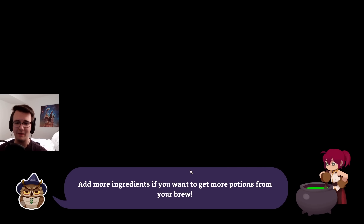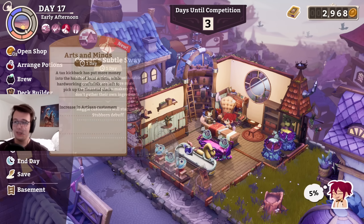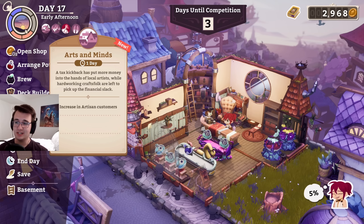So I feel like there's some changes that need to be made with the deck. I didn't even get to sell that much — even with the showcase. I thought I was supposed to get an increase in artisan customers. What the hell?